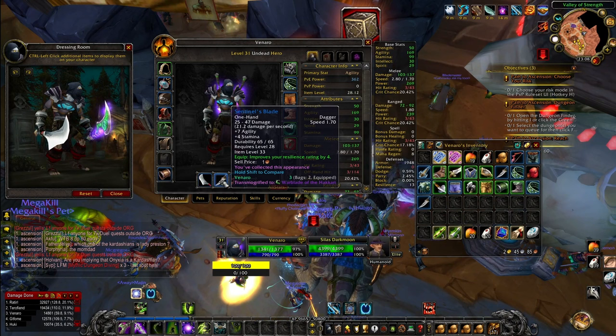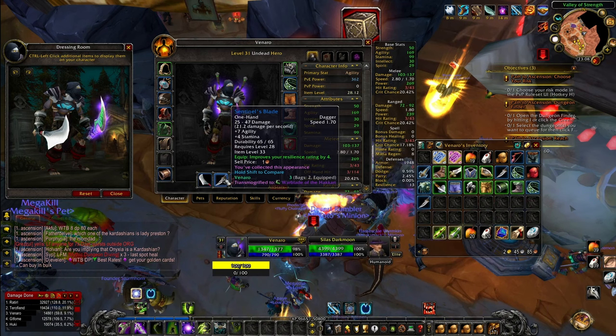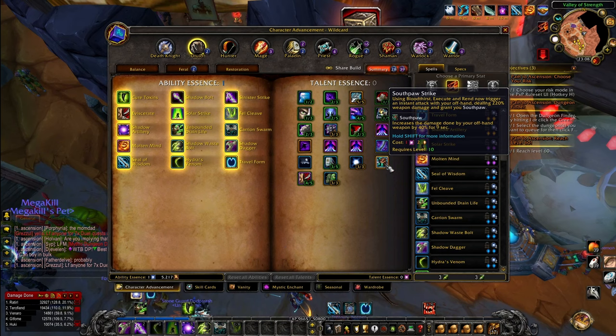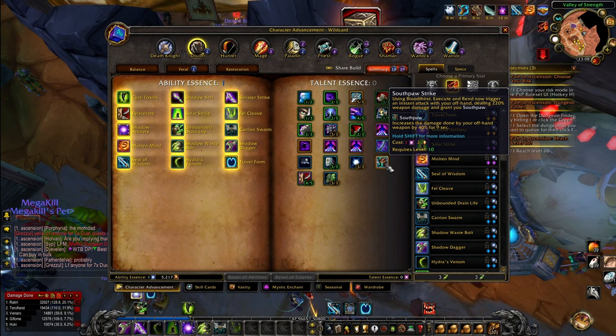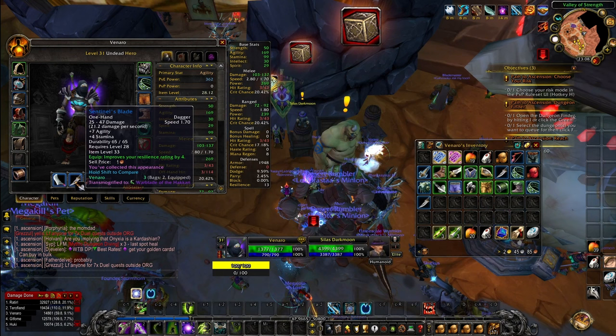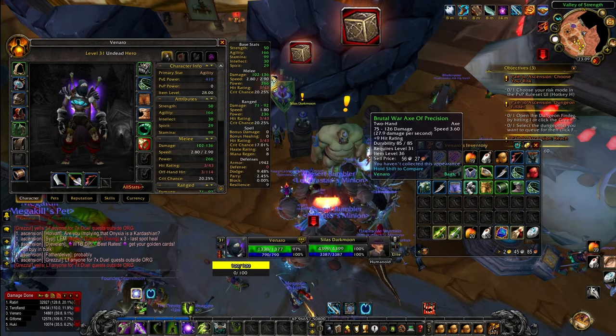This is how Ascension changes your way of thinking. Normally you want a fast offhand weapon for more rage and DPS, but because of my talent that uses my offhand dealing 220% offhand weapon damage, I actually need a slow weapon so it can scale off the weapon damage. So I switch my dagger into a very slow mace, and that's going to benefit me more.